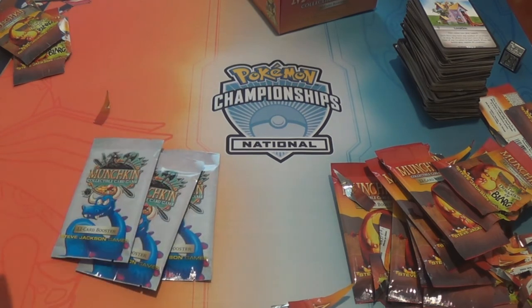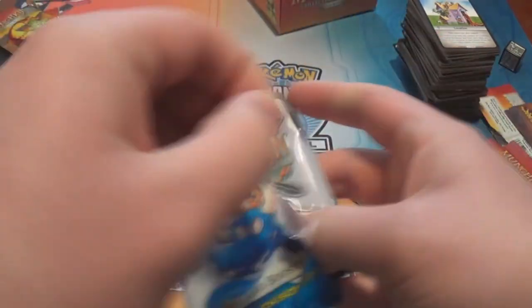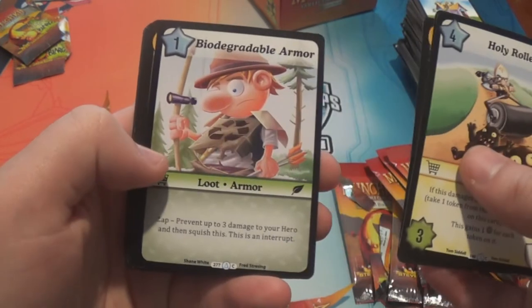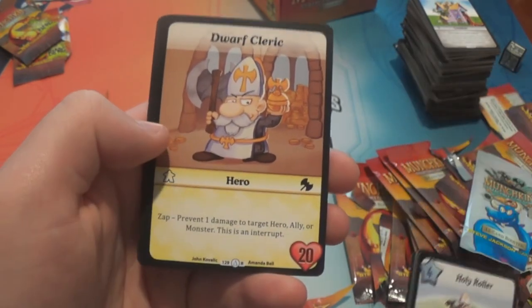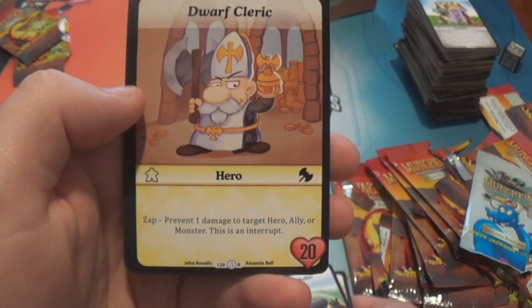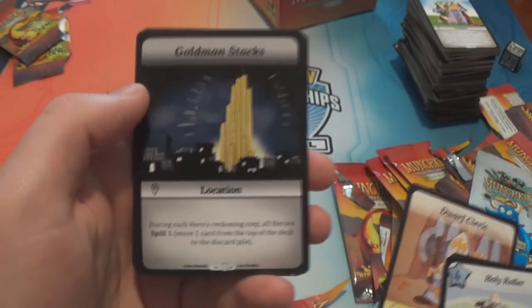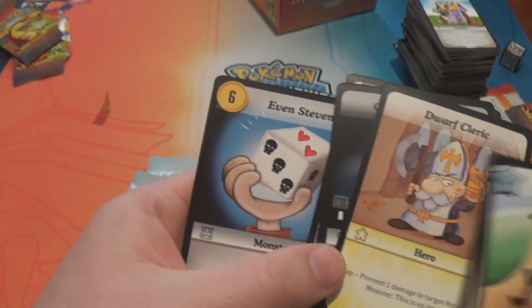I also got three packs of the original set, so let's take a look at that. Holy Roller. Barbarian the Librarian. Irresistible Disco. Biodegradable Armor. Bodyguard. Krusty Disgusty. Stabbity Stab. The Dwarf Cleric — that's the regular hero from the starter set but in the pack version: starts with 20 health, and you can zap to prevent one damage to target hero, ally or monster. Goldman Stacks. Chunky Flunky. Liar's Dice. And Even Steven — that's a second rare. The base pack could have two rares if one of them was the hero.